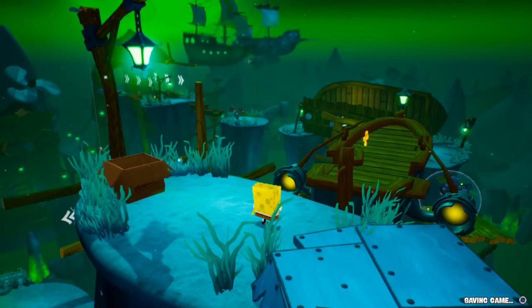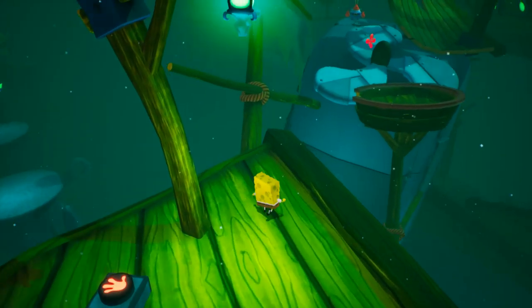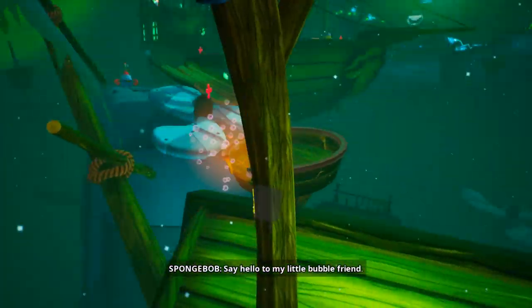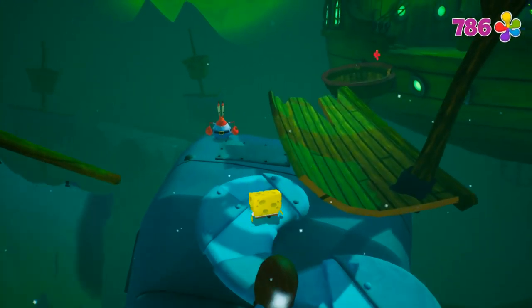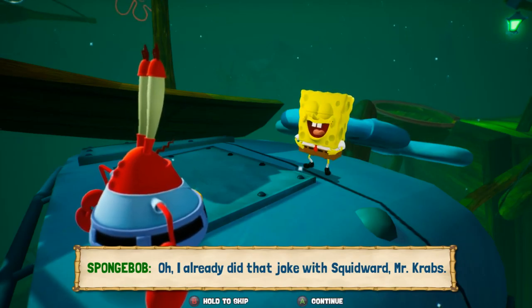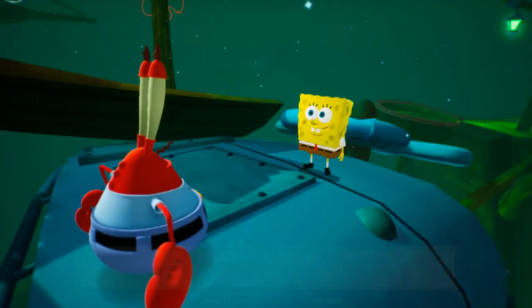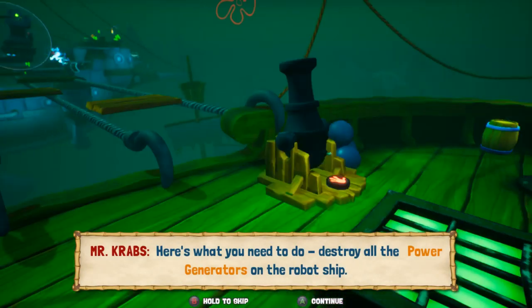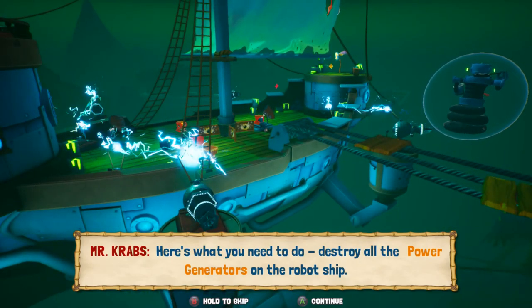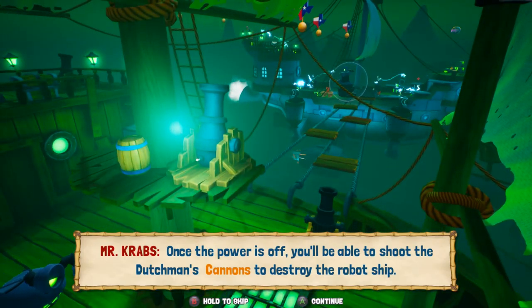All right, welcome back. Let's go get the Dutchman ship. All right, here's what you need to do: destroy all the power generators on the robot ship. Once the power is off, you'll be able to shoot the Dutchman's cannons to destroy the robot ship.